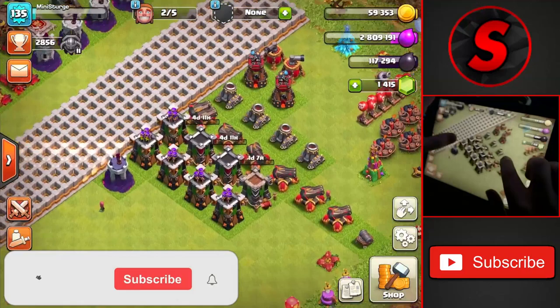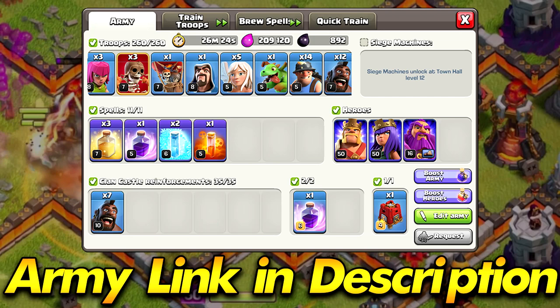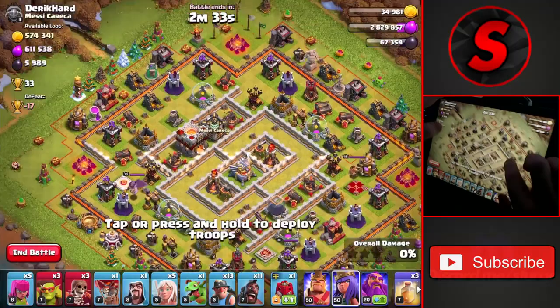We're saving the treasury loot for the end of the video, but we now have only two builders left and need to get two more defenses upgrading. Let's head out and do a few attacks using the queen charge hybrid attack strategy. I'll show the army on screen now and there'll also be a link to it in the description. Let's get into a bunch of attacks and farm a bunch of loot on Town Hall 11.